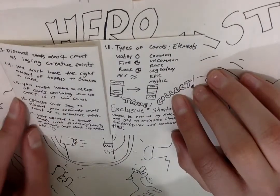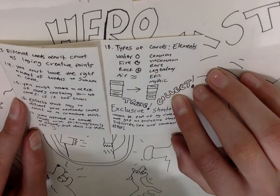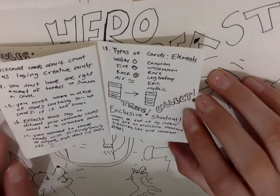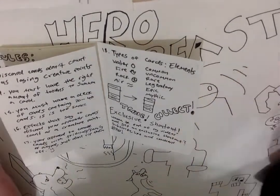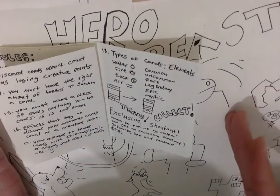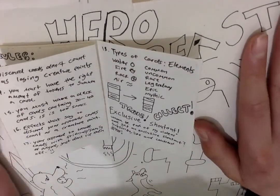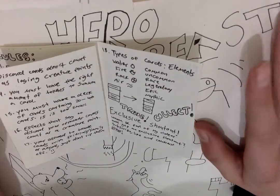Rule 13: discard cards don't count as losing creature points. Rule 14: you must have the right amount of tokens to summon a card. Me and my friend are finalizing this rule — you need a certain number of tokens to summon a card. So if there are 3 tokens listed on a card, you would need that many tokens to summon it.